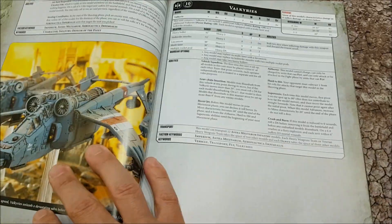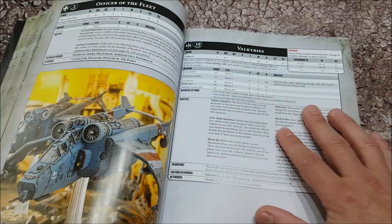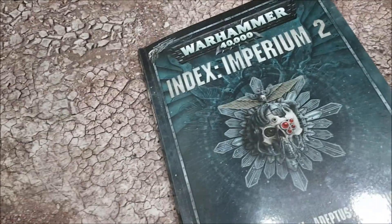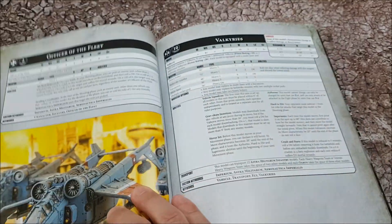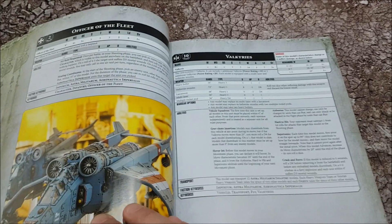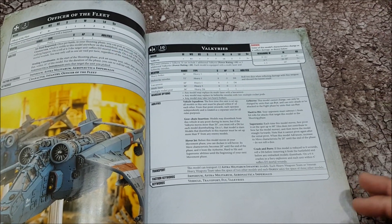The Aeronautica Imperialis section contains the Officer of the Fleet and Valkyries, and that is it. No Vendettas in here. There's a Forge World Index Imperium that you can get, and I imagine the Vendettas are going to be in that book - just Valkyries available in this book. Strike Fighters are probably from Forge World.